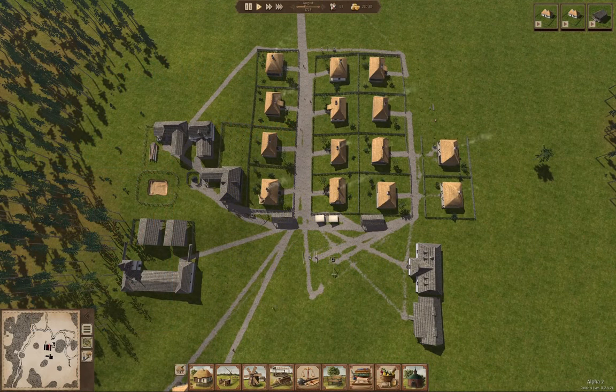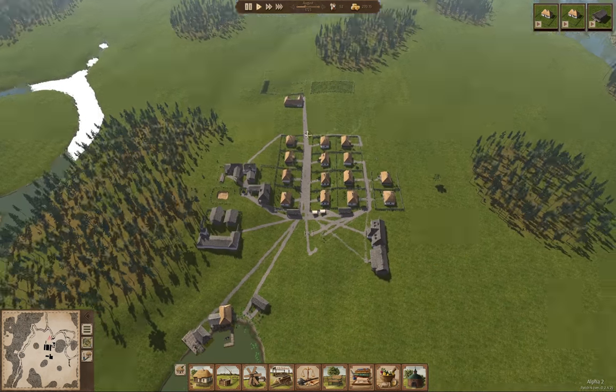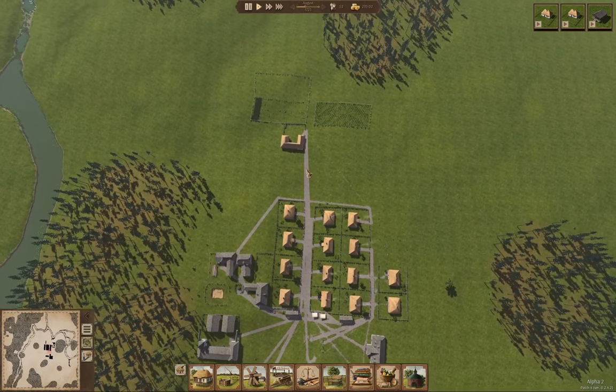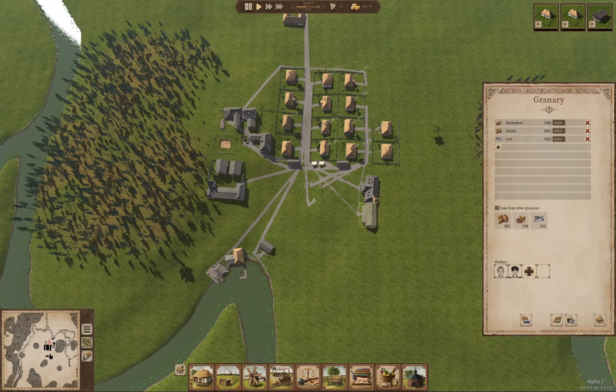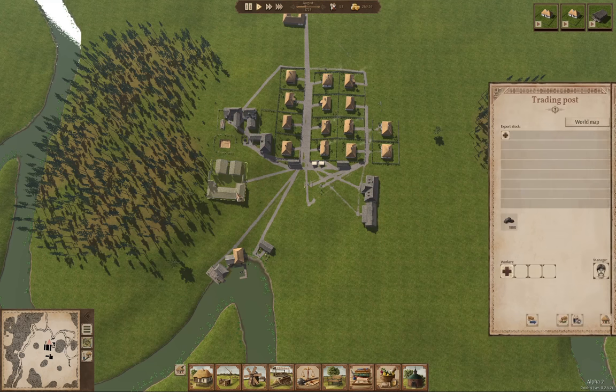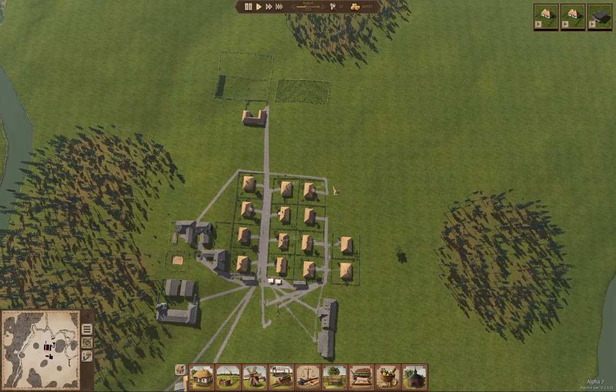Hey y'all, welcome back to Ostriv. Y'all seem to be enjoying this one based on the view counts on the videos — double-digit view counts, who knew? So we're sitting here in our little village, and not much is happening, really. We've got a farming operation up, a fishing operation up, a granary with actual food stored in it, a town hall, and a trading post. Our little village here is a happening place.